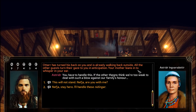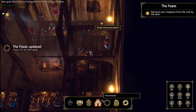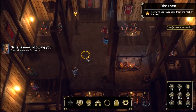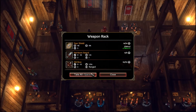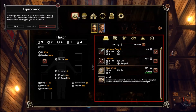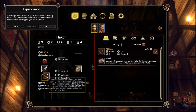Our mother whispers that we have to handle this — if the other thanes think we're too weak to deal with such a blow against our family's honor, it won't bode well. We tell Nephya to stay here and that we'll handle these idiots. We equip our shield and sword, and put the old bow as a backup. We have some mead too — that might help. We check Nephya's gear: she has a simple spear and a knife, the same gear she uses in the rest of the game.